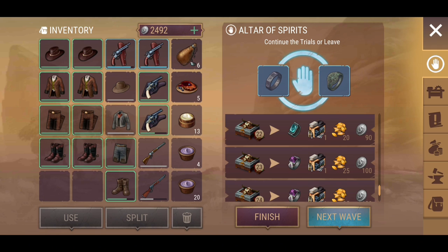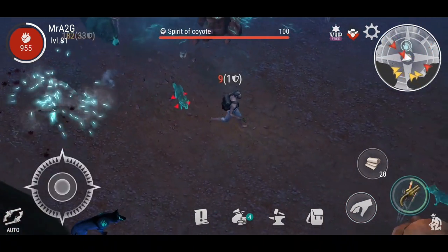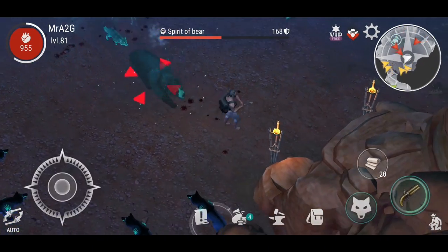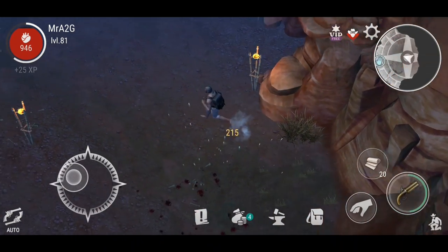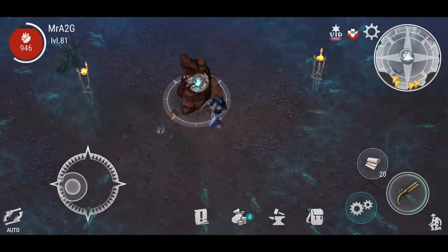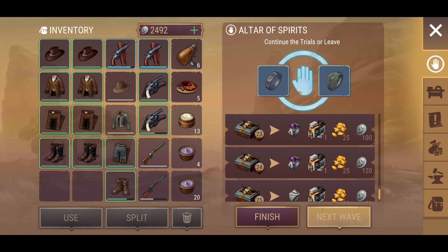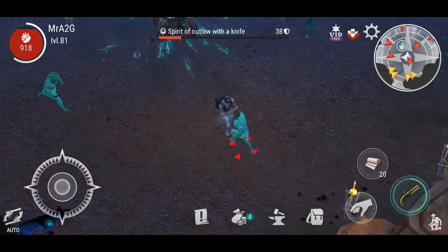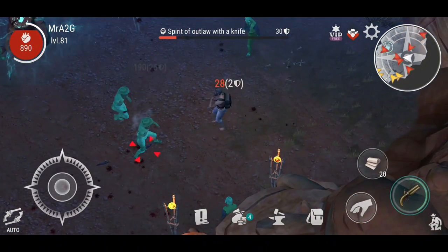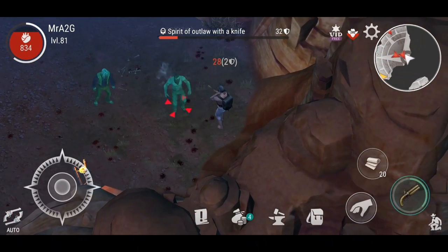A new game has come out from Helio Games — the same developers as Westland. It's called Mutiny: Pirates Survival RPG. Check it out, guys — it's actually a really good game. A few videos are already out on the channel about it, and I'll link it in the card description. If you guys enjoy Westland, you're going to enjoy Pirates. It's a hell of a game — very similar to Westland but with some differences that make it a little bit more challenging.